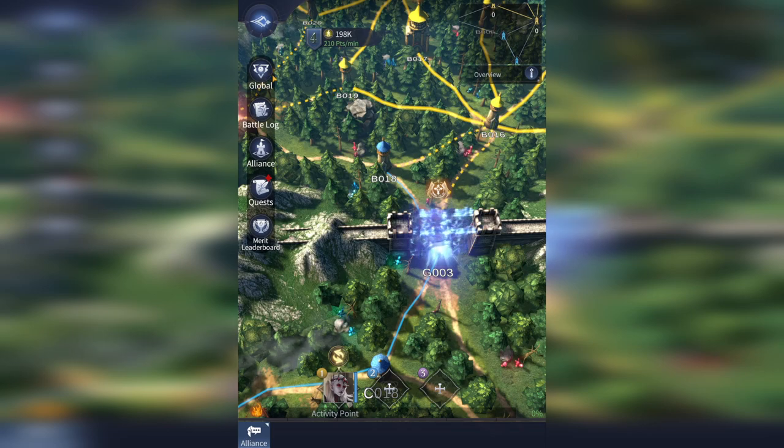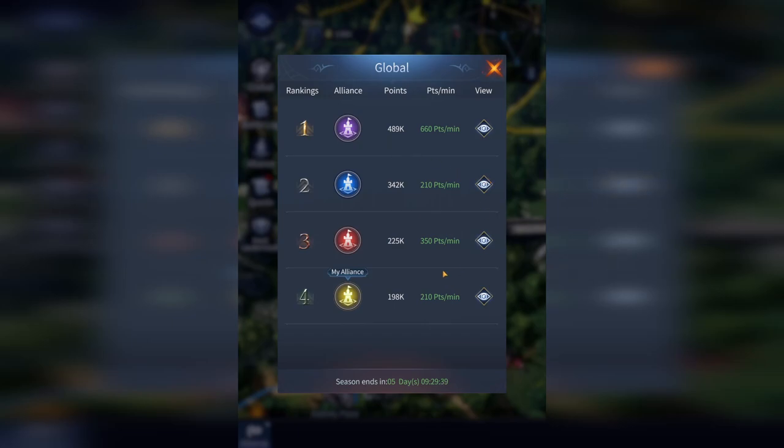Another thing you can do is click on the top left here at global, and this can give you some indication of where your tactics should be. If you're looking at the points per minute of a team, especially if you're in first place, this is the only indication of who you need to be keeping down because you need to be on the offensive so you can stay on top. If somebody else starts getting a lot of points, you need to make sure they don't keep getting a lot of points.